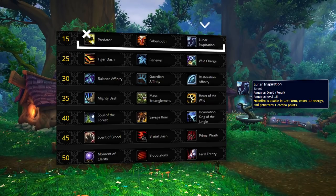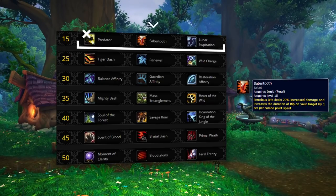If you're playing either Kyrian or Night Fae, the recommended talent choice is instead Sabretooth. This increases the damage of your Ferocious Bite and enables it to increase the duration of your Rip on the target, giving you much higher single target pressure. As these covenants tend to use Ferocious Bite a lot more, Sabretooth gains a lot more value than Lunar Inspiration.